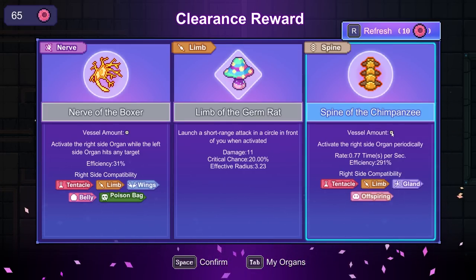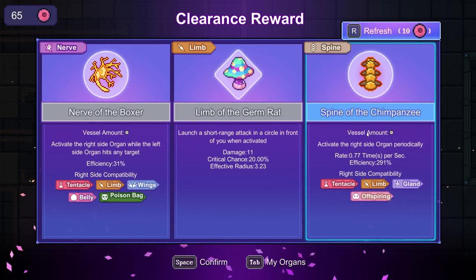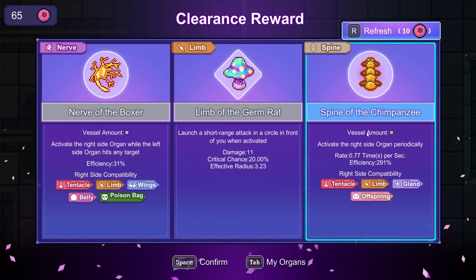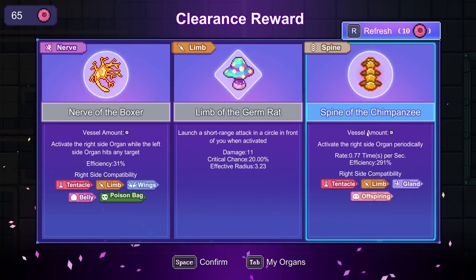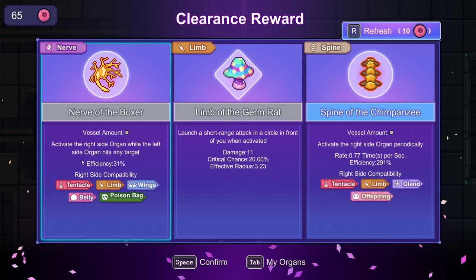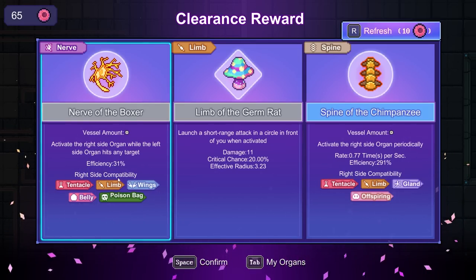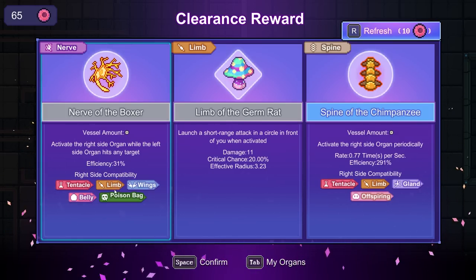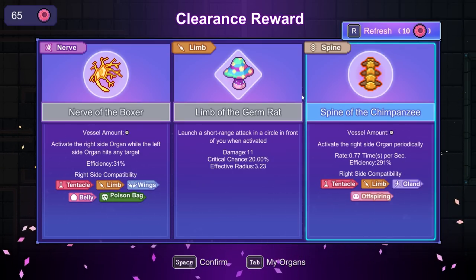Spine of the Chimpanzee is interesting. A number of these are potentially really good. This one activates much less often but does a ton of damage. This one is an AoE. And then this one activates the right side organ when the left side organ hits any target — but it doesn't do a whole lot of damage. Effectively, you can chain a bunch of hits as a result. I kind of want to grab this though.